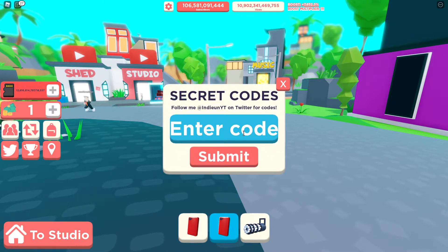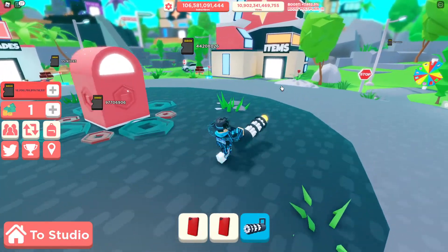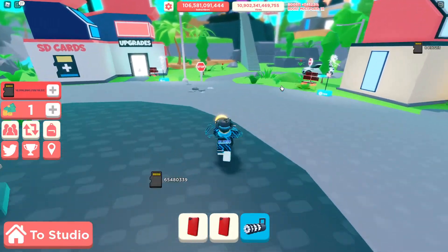And then we have the next code that is mini gun, like this. And you'll get this mini gun. Yeah, it's pretty glitched — you don't get these SD cards, you just do this for fun.